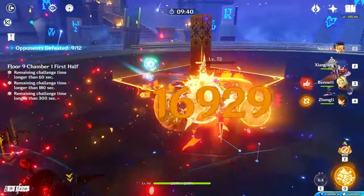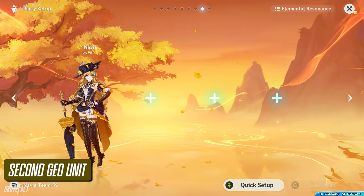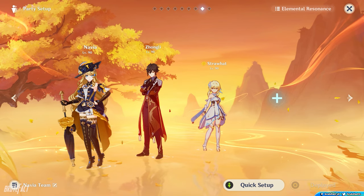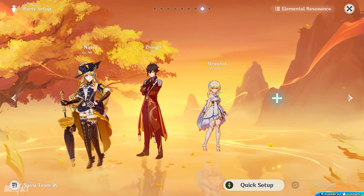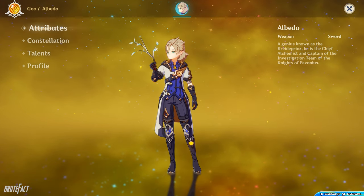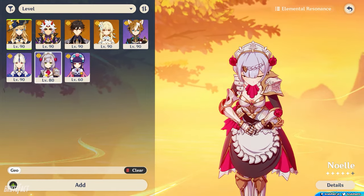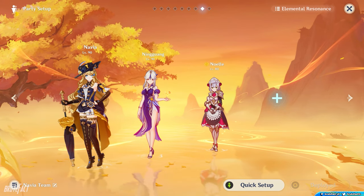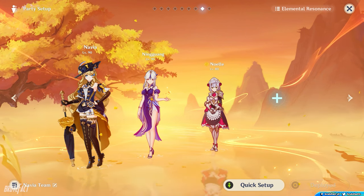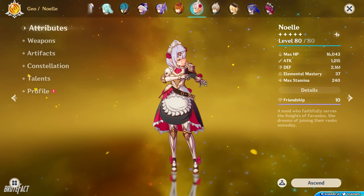To get more Crystallized Shards and Geo Resonance, you can place Navia with another Geo character. For the second Geo unit, you can go for a support like Zhongli, Albedo, or Geo Traveler — Zhongli provides a thick shield with resistance reduction and off-field Geo damage, Albedo provides decent damage from his skill, and the Geo Traveler also provides off-field Geo damage. Alternatively, you can pick a sub DPS like Ningguang or Noelle — Ningguang provides Geo damage bonus through her passive and helps generate more Crystallized Shards, while Noelle provides shield and healing.